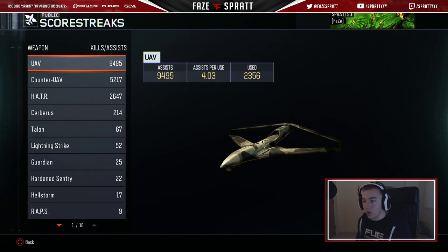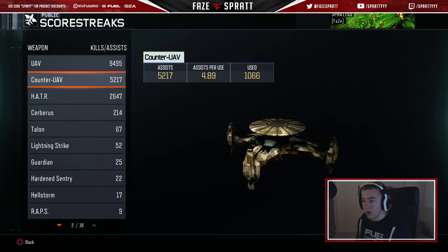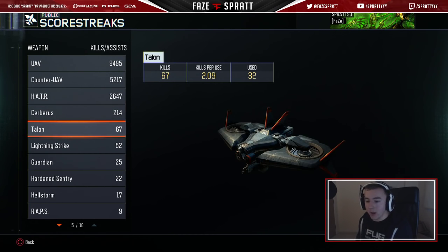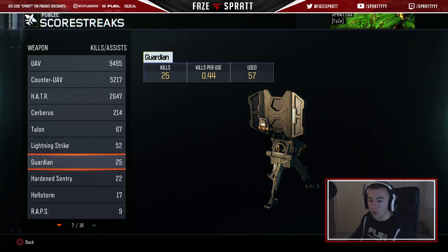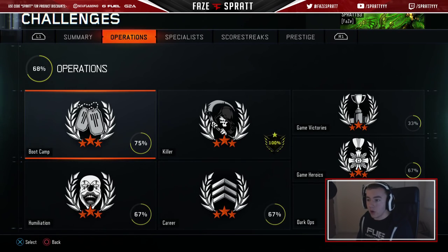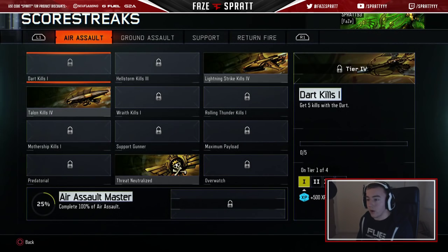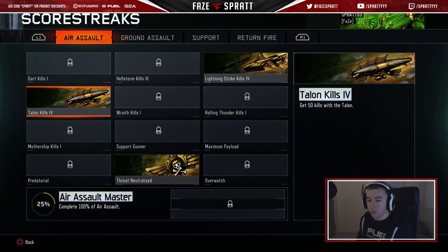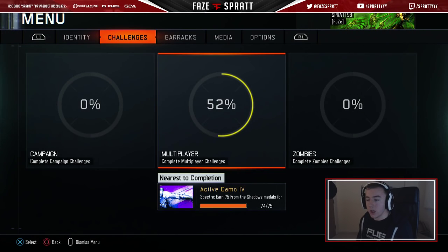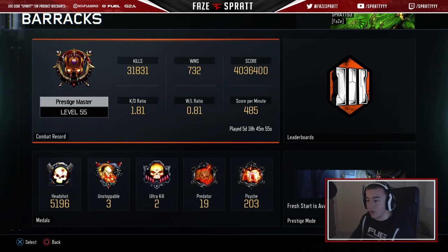UAV — Counter UAV, you know what it is. I've used 313, 1,000. Quite a few of those. I've been using the Cerberus a lot — I just think it's fun to run around with a little robot running behind you. Let's try to get the Talon — just trying to work through all the scorestreaks now to get some XP. I know it doesn't really matter now, but I just want to get those challenges done. It's just so much fun, this game, and I love doing all the little challenges.